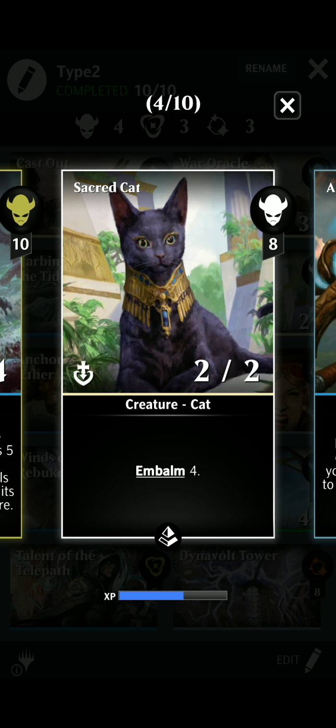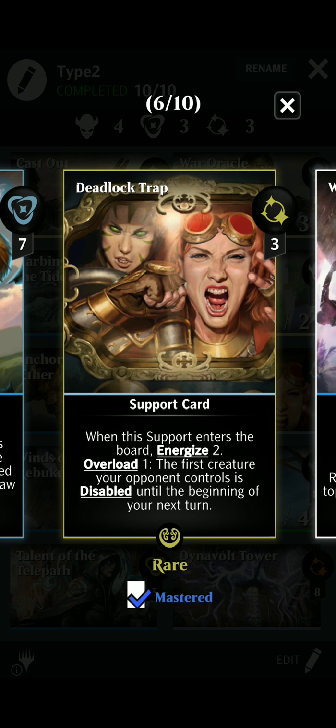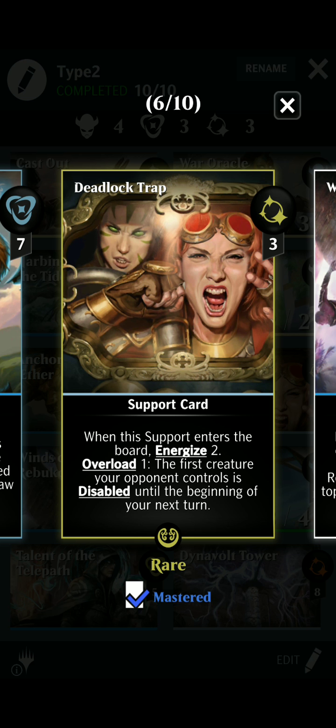I'm really surprised at the level of ability with commons and uncommons in this set, actually. Anchor to Aether is a great card because you can put the creature back in their hand, and you get to draw a card with it. Deadlock Trap, obviously.